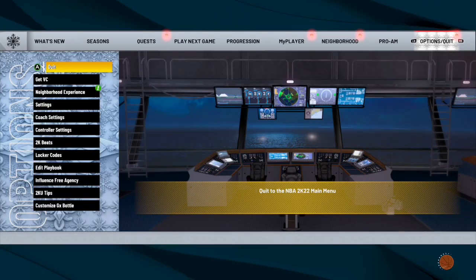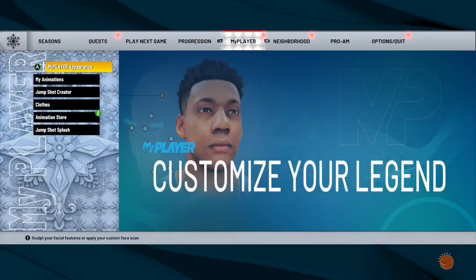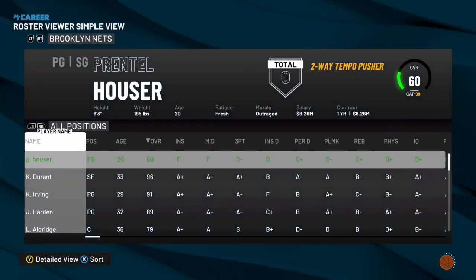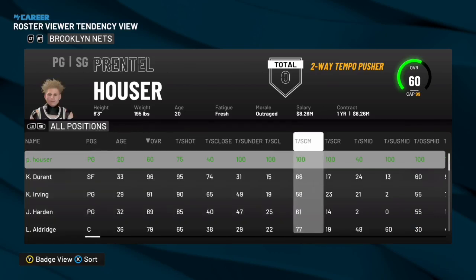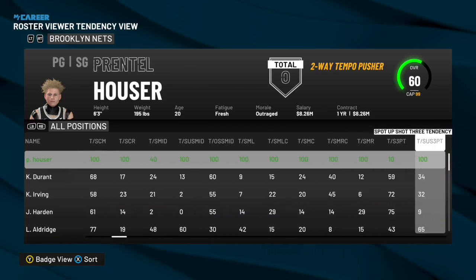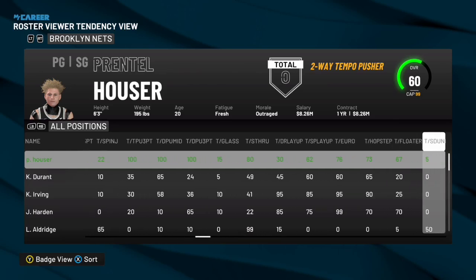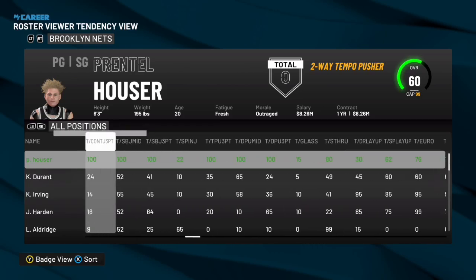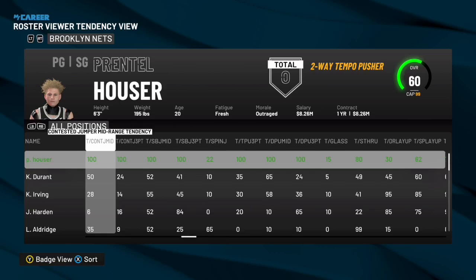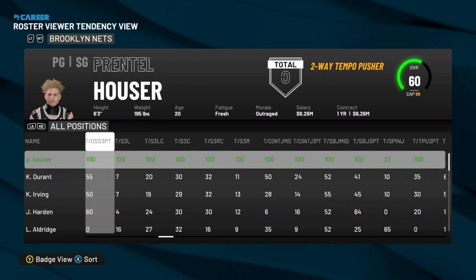Once you're at the main menu, load in on the build you made it with. Once you're back on that, go to the same thing — play the next game, go to Roster. Now look at this — go to the Tendencies. Look, all of it is on 100. This is what 10 dos is. When people say they got 10 dos, this is how they do it. All of this is on 100. It does go to all your builds, but it doesn't work as good as it does on the build you made it on.